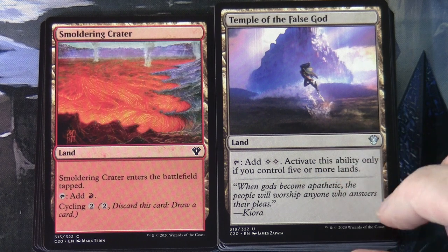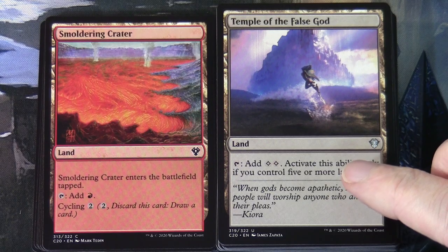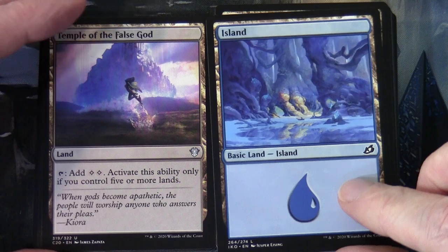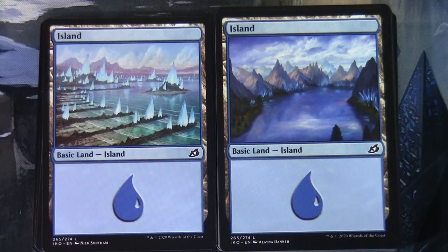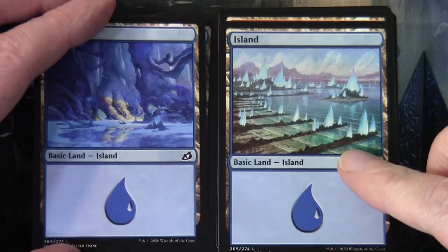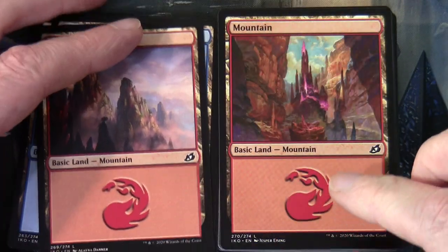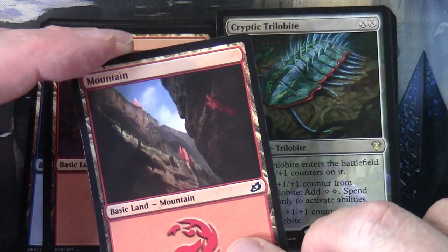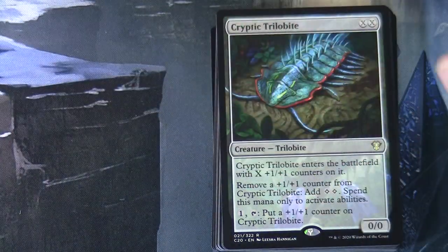Temple of the False God is in here - this comes up a lot in Commander products over the years. And now we have the Island basic lands. All this artwork, as with the other decks, has the set symbol drawn from Ikoria. I think this is the first time they've had the artwork specifically marked up as coming from a set.